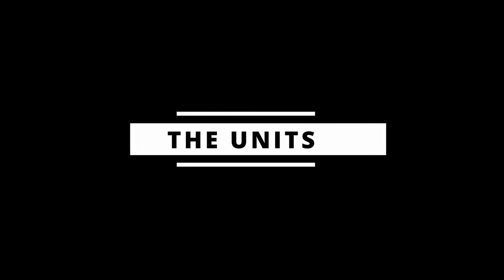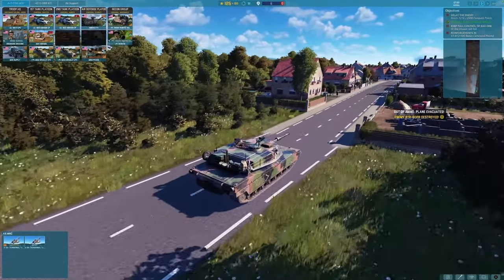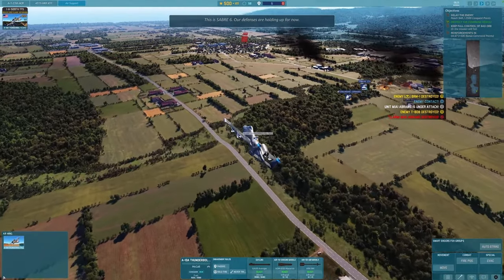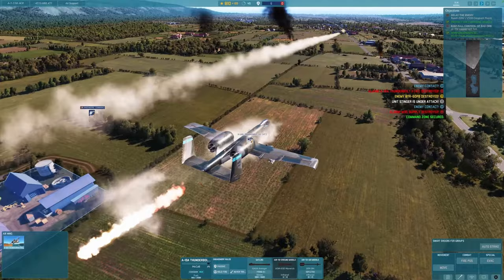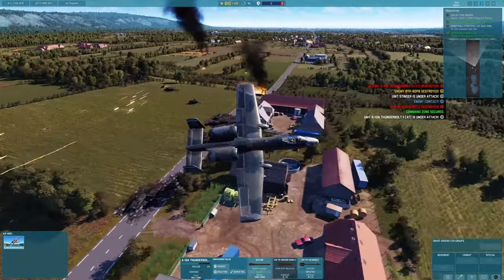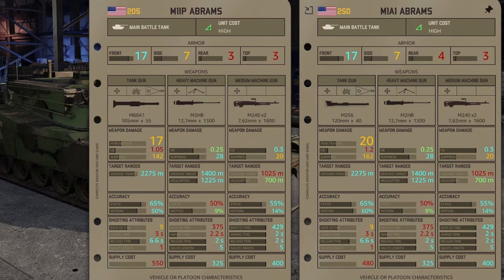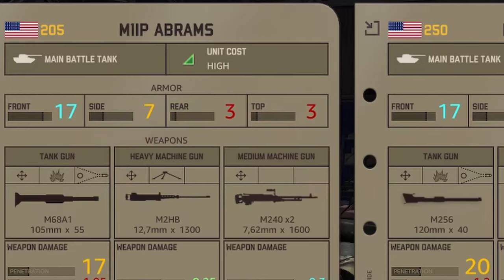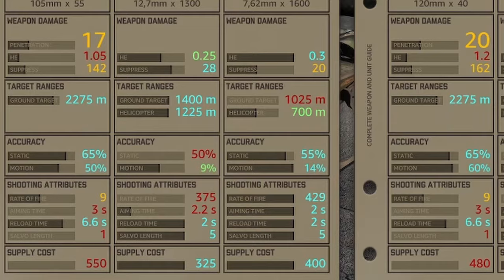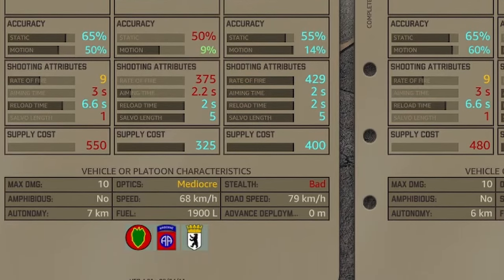In Warno, the units are the stars of the show. The developer strives to make them as faithful to the units of the day as possible, and visually they look superb. The detailed knowledge of each unit will give you a genuine edge in battle, so you'll need to learn the difference between, for example, your M1IP Abrams and your M1A1 Abrams. Fortunately, Warno gives you a detailed statistics card for each unit to help you determine and compare their capabilities and effectiveness.